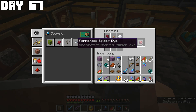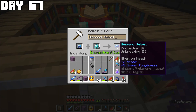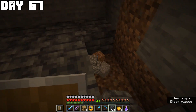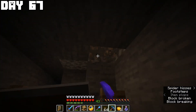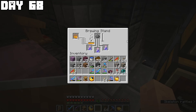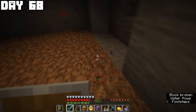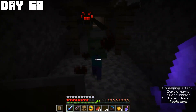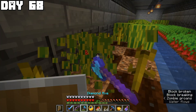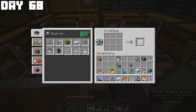On day sixty-seven I combined the spider eye from a spider with the sugar and a brown mushroom to craft a fermented spider eye, which lets you brew a potion of weakness needed to cure zombie villagers. This matters because a level 3 librarian villager trades emeralds for glass. I placed down a lectern, made the potions throwable, and hunted through the caves around the bunker for a zombie villager — found lots of mobs but sadly no zombie villager.